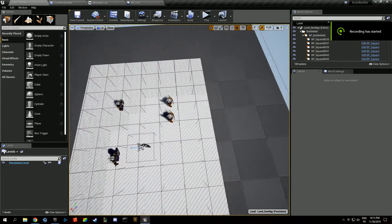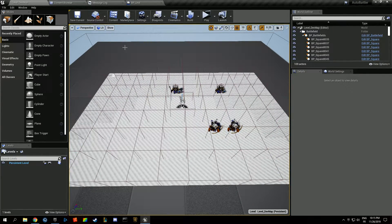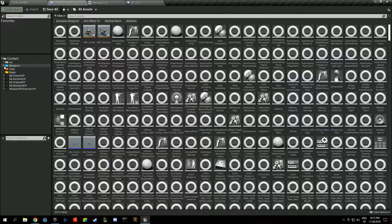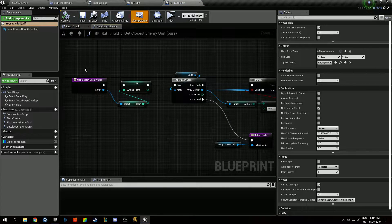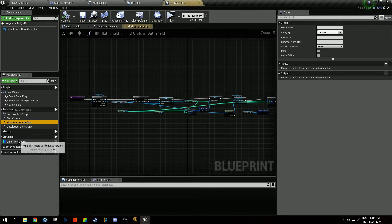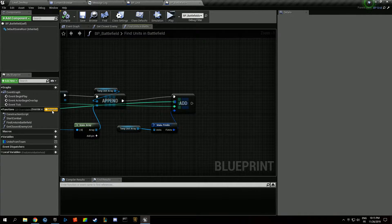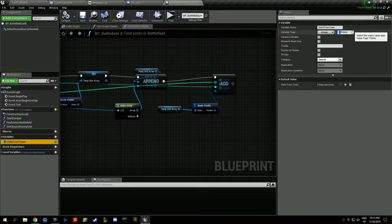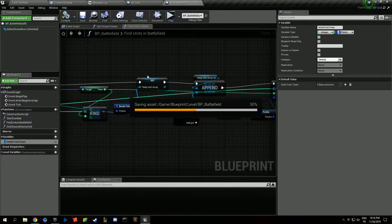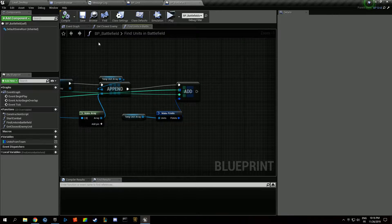Welcome everyone to this new live development video about auto chess. In this video we're going to implement combat phase management so the battlefield understands what teams and units are alive, and it will tell the game that it has to do something when someone wins. Whenever a unit dies, it will record that fact and remove the unit from the pool, so when the team goes empty it means combat is over.